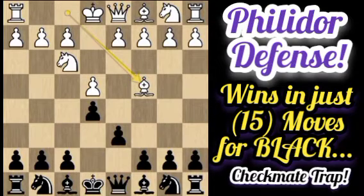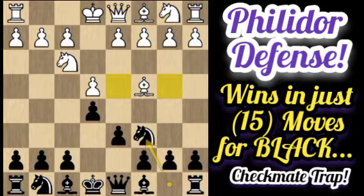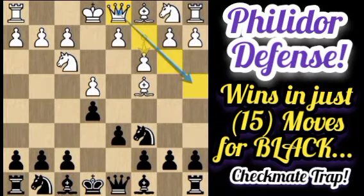White plays Bc4, trying to have some rapid development, and later the white king can castle on the kingside. Black plays Nc6, trying to control the center, with an idea that this knight can hop to squares that pressure white's pieces. White plays c3 with an idea of opening some diagonal for his queen — for example, to pin this knight or play Qb3 with a double attack on f7 with the queen and bishop. This pawn also defends the d4 square and the b4 square.